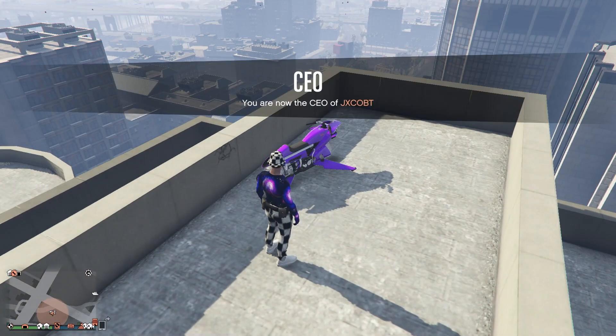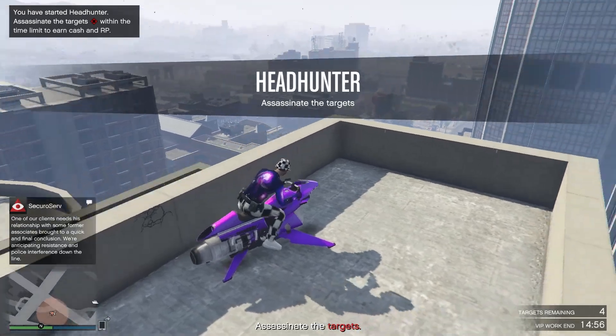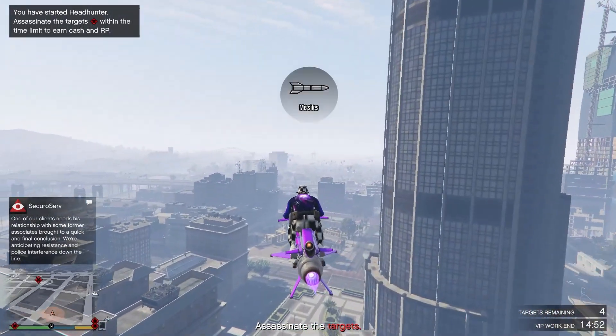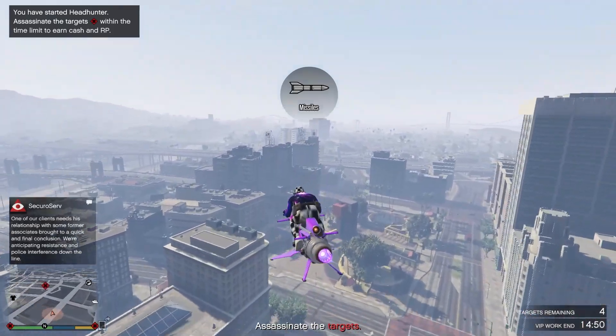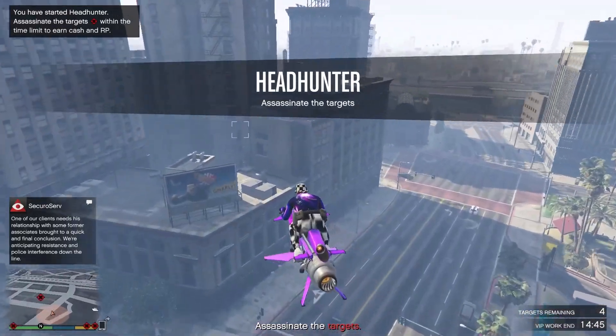The first one you want to start is going to be the headhunter. For this work you just go and kill about 5 targets which is very simple. If you have an oppressor then this will be no problem for you as it will be so easy. However, you can also just drive to them or use a buzzard. So just fly around and kill the targets with a gun or with missiles.